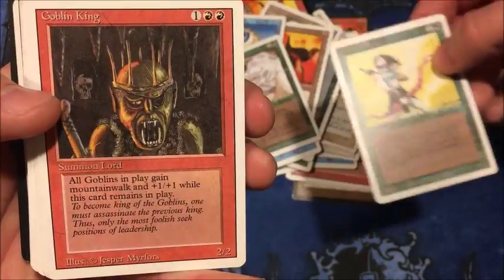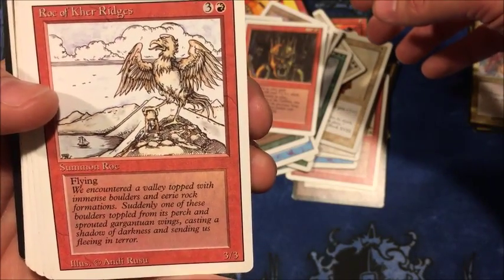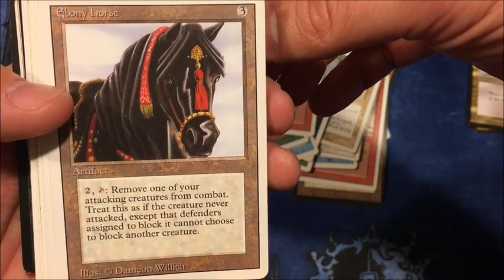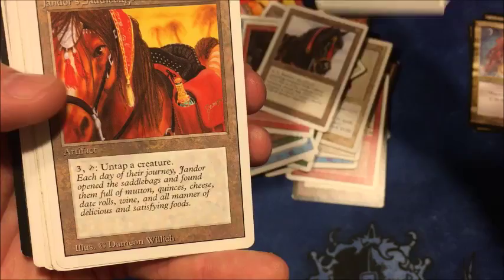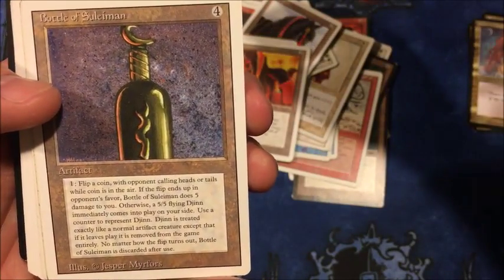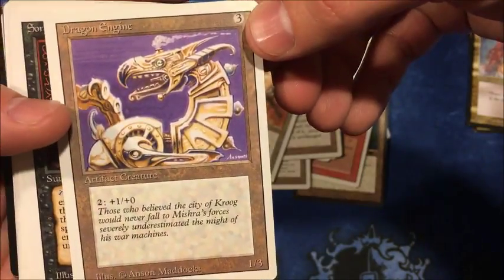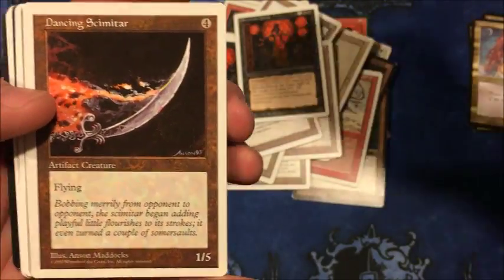Fungusaur, Elvish Archers, Elvish Archers, Goblin King — that was a good find. Roc of Kher Ridges — it's kind of hard to read these older ones. Ebony Horse.